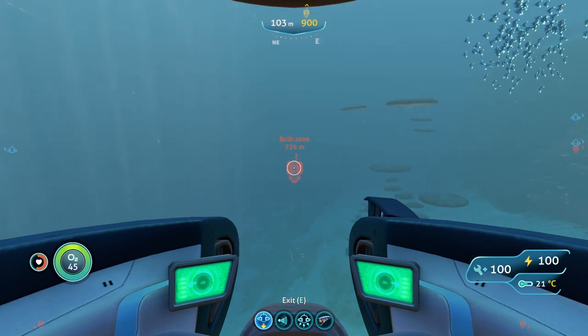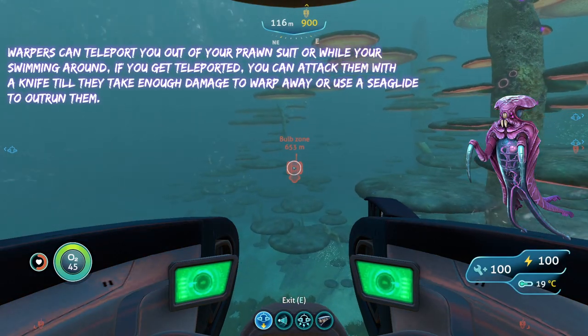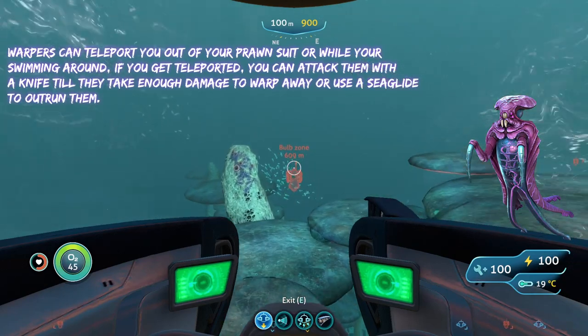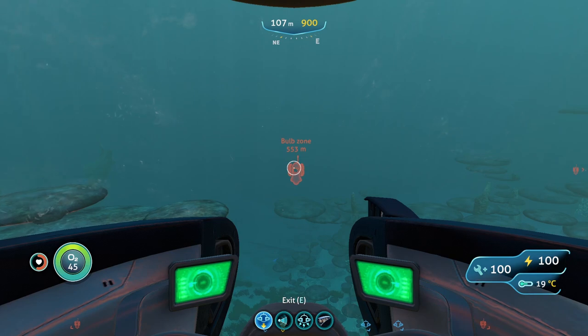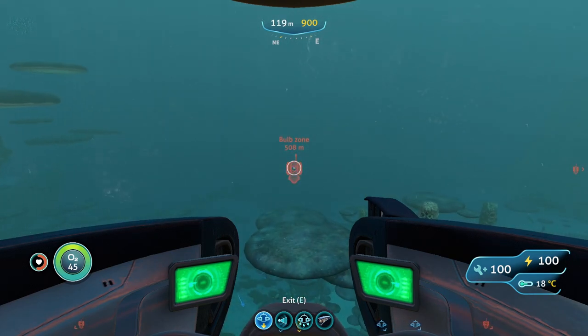The best thing you can do against bone sharks is hit them with the stasis rifle and run away. The other threat here are warpers, which can teleport you out of your prawn suit. The best thing you can do against them is attack them with your knife until they take enough damage to run away, or you can use the sea glide to run away if they do teleport you. The last threat are tiny aggressive fish called mesmers.